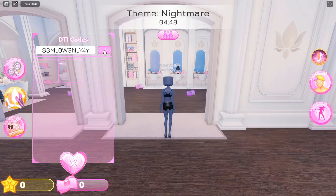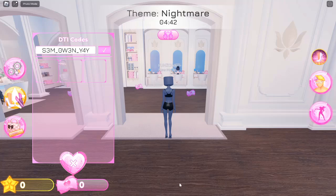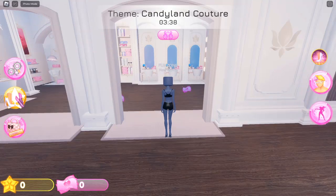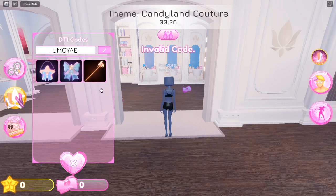How DTI Works: In DTI, players can enter different themed contests where they compete for votes based on their outfit choices. Each round usually has a specific theme, encouraging players to think creatively about how to interpret that theme through their attire. For example, themes might range from fairy tale to futuristic, and players must use their available items to craft the best ensemble.